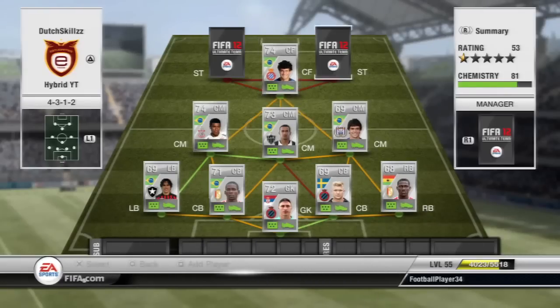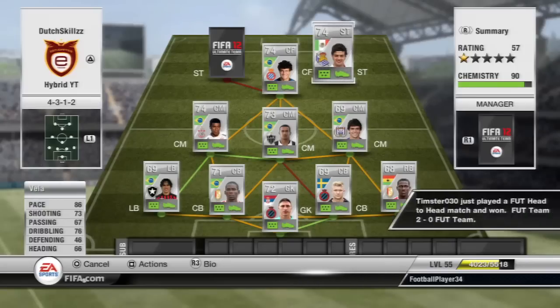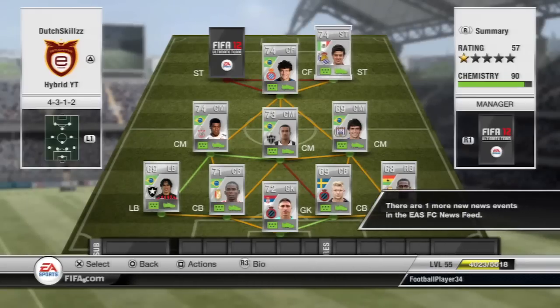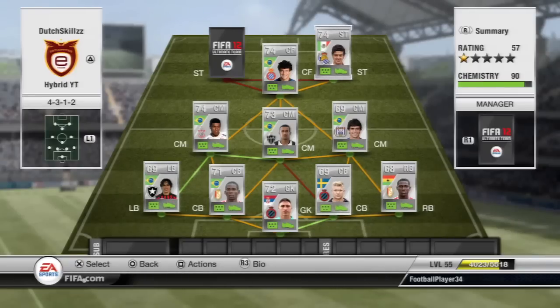Moving on to the first striker, we have Vela, playing on the right since he's left-footed. He has 86 pace, 73 shooting, 67 passing, 76 dribbling, and four-star skills. If you've played with him before, he is absolutely amazing — his weak foot is also really good, probably at least four stars based on experience. Having four-star skills in a striker lets you pull off Ronaldo chops, roulettes, and more.